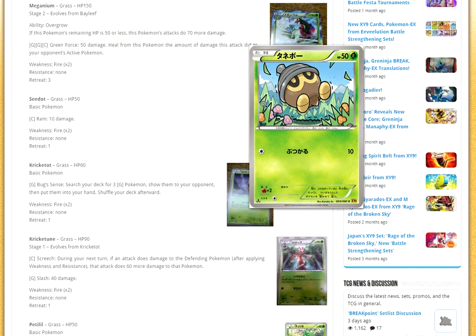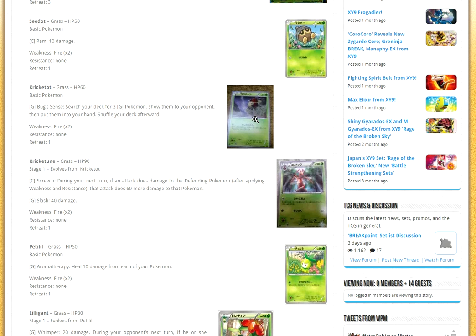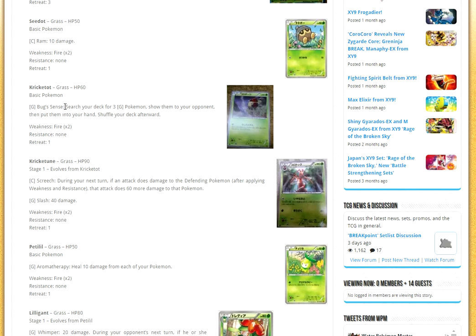Next we have Seedot — I actually really like this artwork, and this is going to be going into Shiftry, which means we also have a new Shiftry. Then we got Krikotot. Krikotot's attack Bugscout searches your deck for up to three Grass Pokémon and puts them in your hand. Notice it says three Grass Pokémon — it doesn't say three basic Grass types. This could be a pretty cool card in Standard for Forest of Giant Plants decks. You could grab a whole evolution line, and since there's no N in the format, you don't have to worry about losing that hand unless they Judge you.